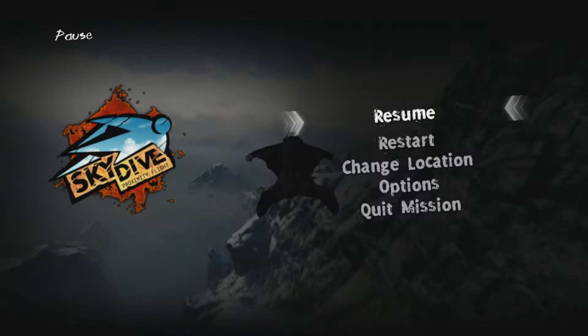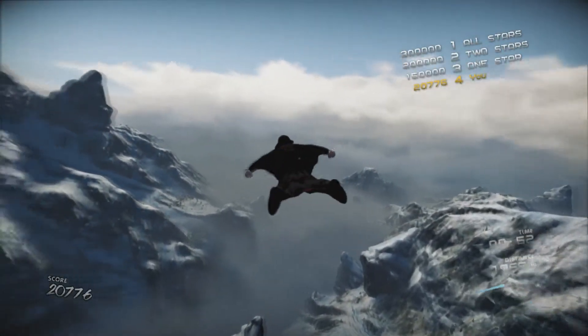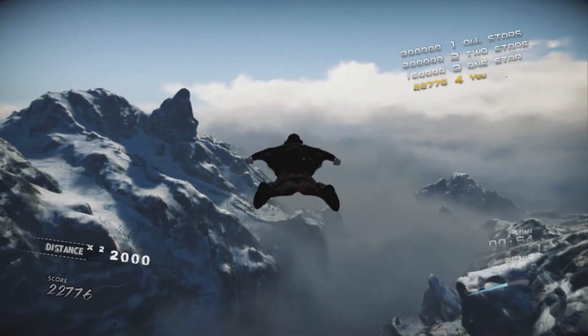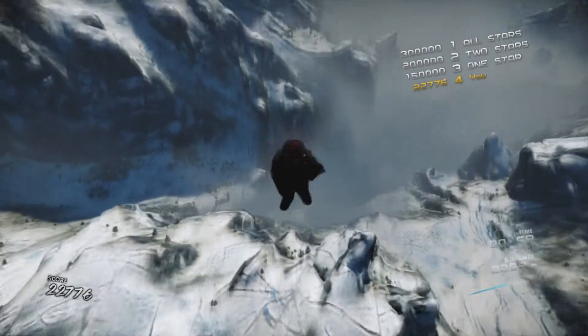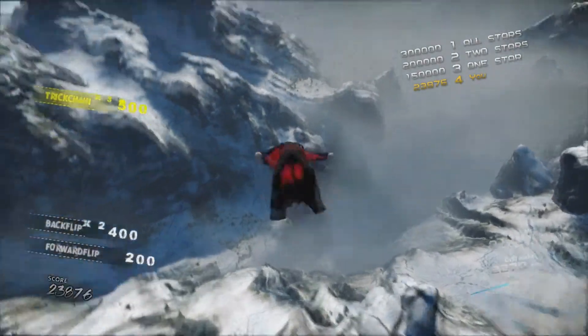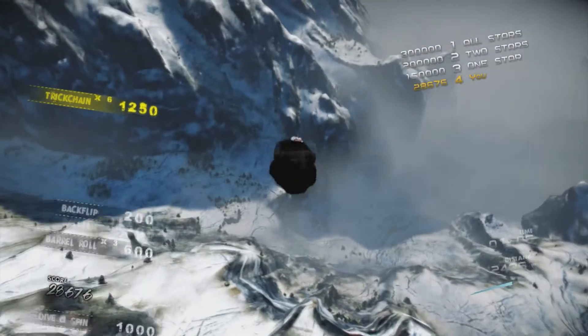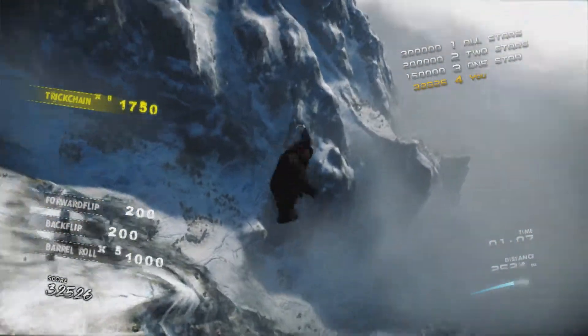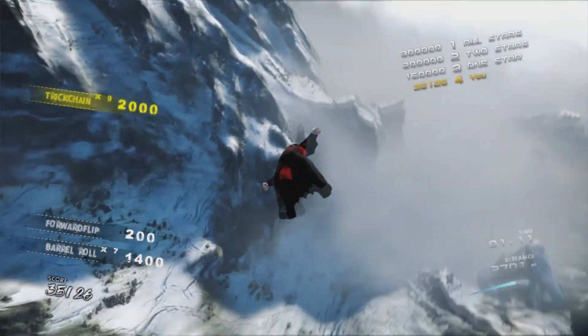What you're going to want to do is just keep flying — hold the X button, that's how you do your tricks. Continue to hold the X button, do forward, do backwards, do a barrel roll, do a left side barrel roll, and just keep going. There are at least a couple things that require you to do a chain, so just keep moving the controller in whichever way you want and you'll be able to do all of them.